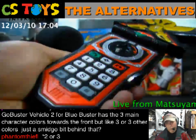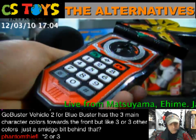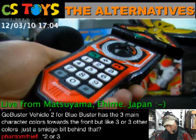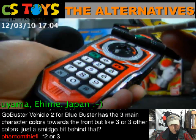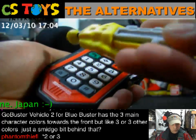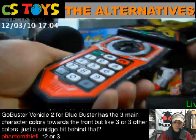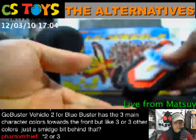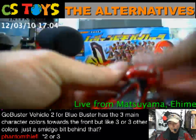So actually all the sounds are the same so far, no differences, but the key code is different. Starting from R210, the Blue one is R211, and the Yellow Buster is R212. The mobile reader now has more sounds — that's good news — and now we have the Go Busters one.